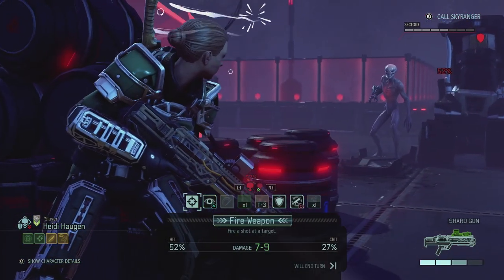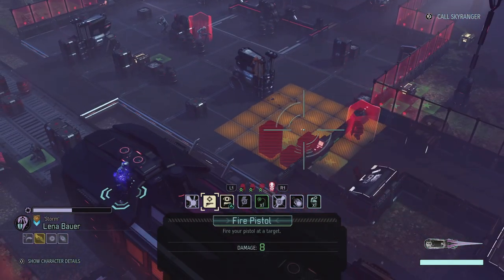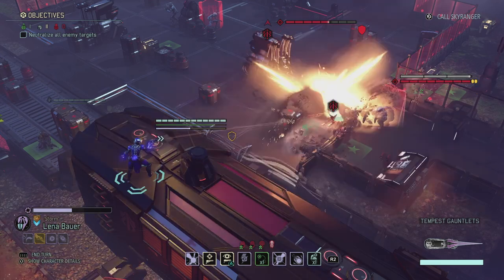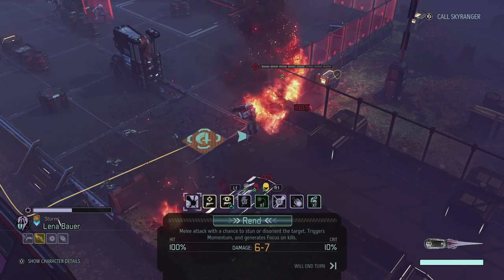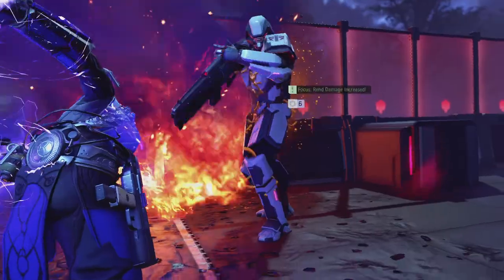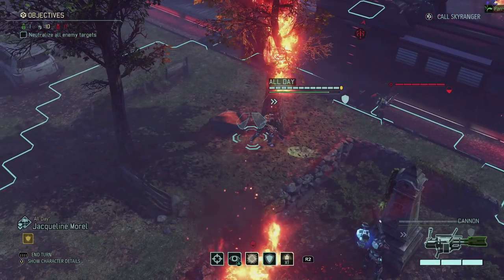Lena actually has quick draw so I can use the pistol as a first action without spending two actions at once. If I use Lena's pistol shot on the claymore it'll damage a friendly object — yeah, that destroyed the supplies. Using Lena's rend ability to kill off the advent shield bearer — that's a guaranteed kill. Let's do that — rent damage increased. She should get the possibility to Parry as well. Now we can Parry to block the next attack on her.